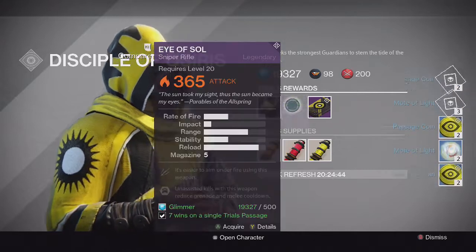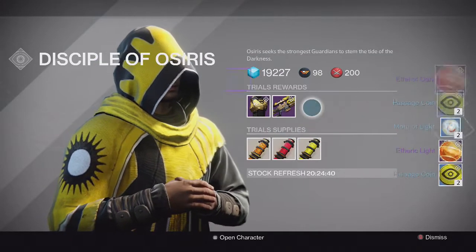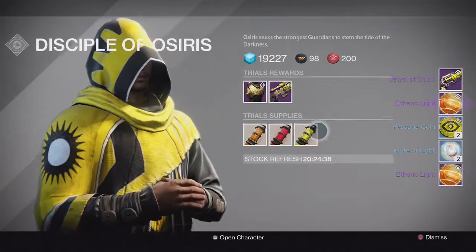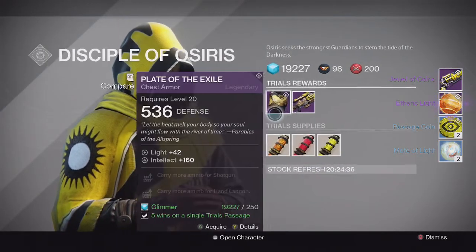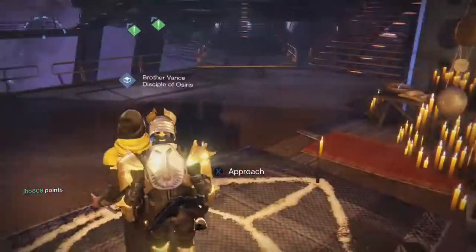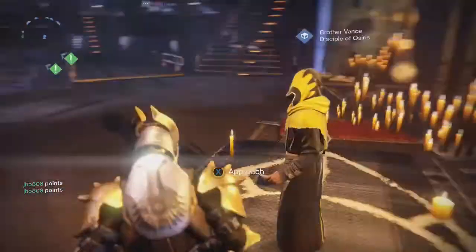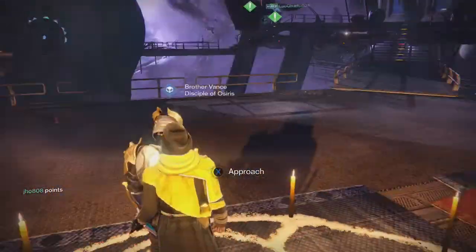For the packages, nothing different in the first three. And for the Gold tier, we get another Jewel of Osiris. So pretty unlucky from Brother Vance and the Lighthouse chest overall. But I like playing Trials — I play it for fun. It's a lot of fun. I'm not playing it mainly for the rewards, but it's a lot of fun.